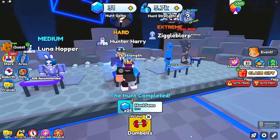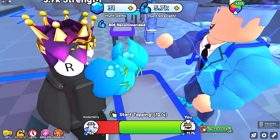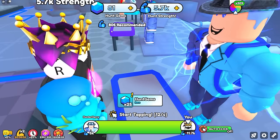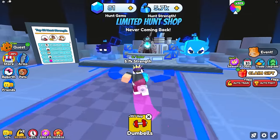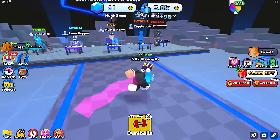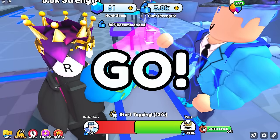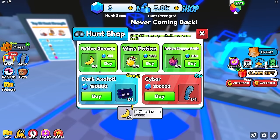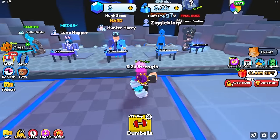Wait — I do have a multiplier! It says I have 11.7k, probably because of my game passes, so I actually have doubled strength. Defeating Hunter Harry gives me 25 hunt gems every time. At 81 hunt gems I can't buy much, but once I hit 100 I'll try a Ryan banana. Turns out it just says sold out, so you can only buy one. The shop also changes — it says limited time, once it's gone it will never come back.